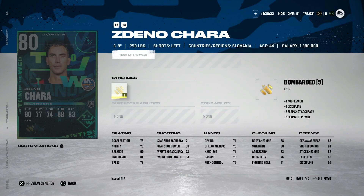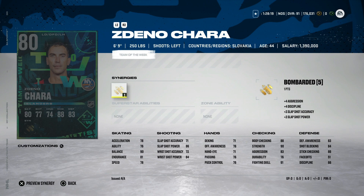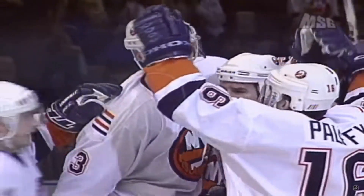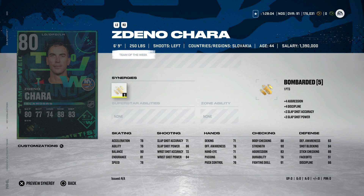My first 86 overall card would be Zdeno Chara from the New York Islanders. I think this card fits perfectly — yes, he is six foot nine and obviously one of the best players to use in HUT, but let's set aside his skating. He wasn't really considered a superstar with the New York Islanders; it wasn't until he became an Ottawa Senator that he became one of the best in the league, and it elevated even further when he went to Boston. Not only that, he is a New York Islander now, so Islanders fans get a card. He would be my 86 overall left-handed defenseman selection.